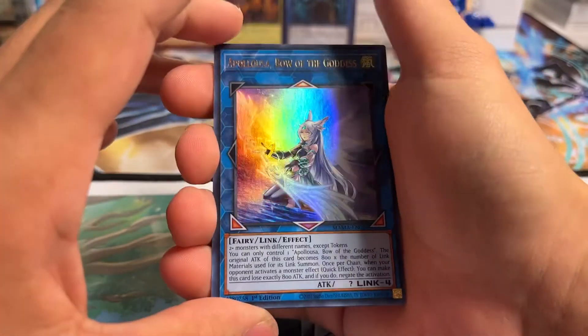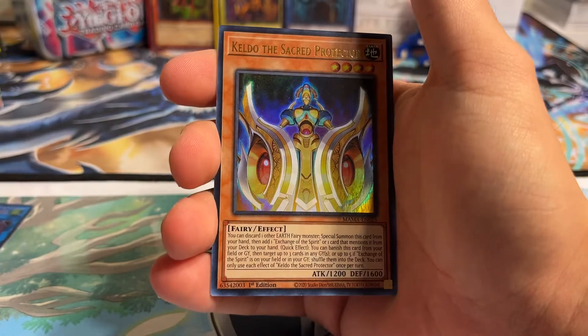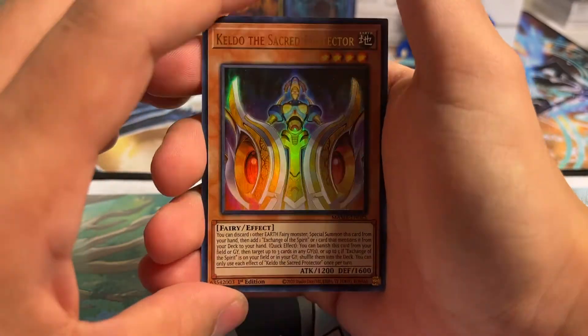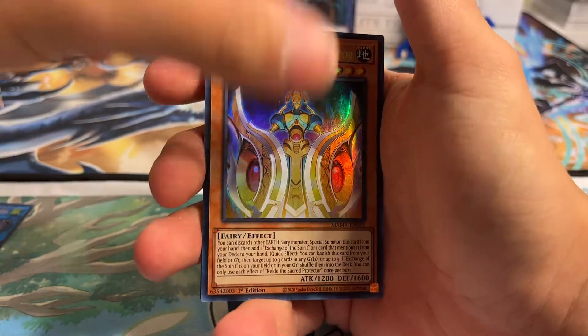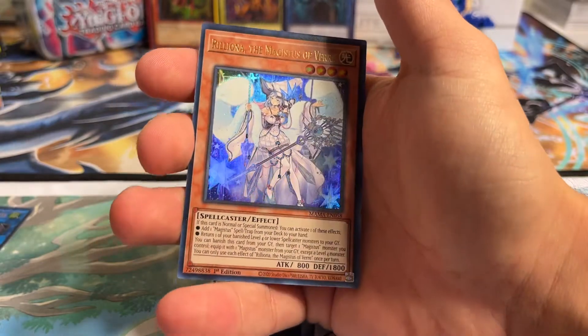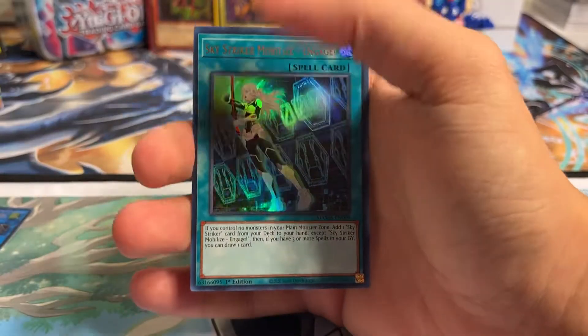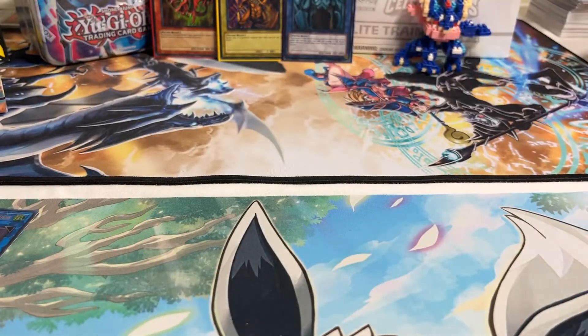Another awesome reprint here — Apollosa, Bow of the Goddess, with that really nice art. Super cool card. The first of the Ishizu cards, we have Kelgo the Sacred Protector. This with the brand new Tyrion Almond's archetype is really, really good. Sword Soul Blackout. We have Rillion the Magistus Averi, and Sky Striker Mobilize Engage — that is the card art of the sleeves here. Really, really cool stuff.